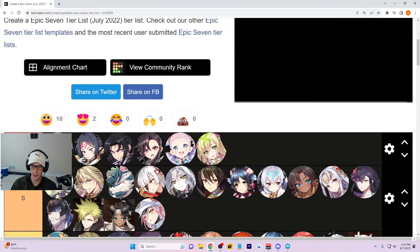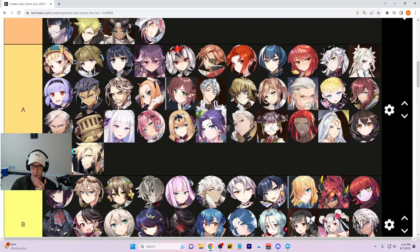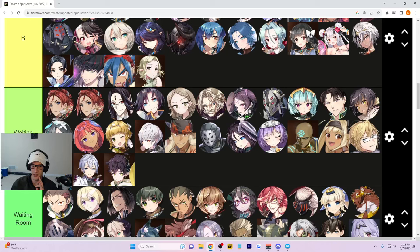Adventure Raz I'll put regular Raz down here. LR Crow is insane — I think I might put him at S-plus tier. You can build him very easily with at least a usable one. He is one of the best characters for RTA right now, though he doesn't have much PvE usage. He's so good in RTA right now — he's getting S-plus tier. If you get him you should be extremely happy.